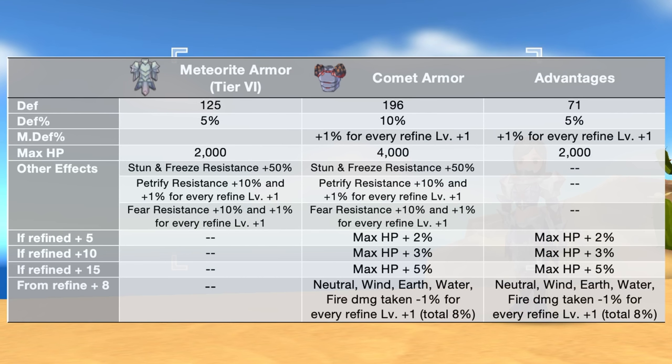This is for all jobs and improves survivability against stun, freeze, petrify, and fear effects. This will be useful for PVP and GVG events. In this table, we are showing attributes of the main armor in the first column, the attributes of the synthesized armor in the second column, and the comparative advantages of the synthesized armor in the third column. We'll focus on the differences and will be following this format for all the next armors.